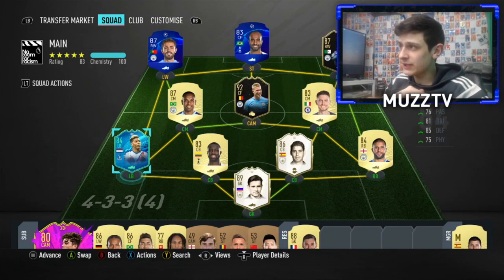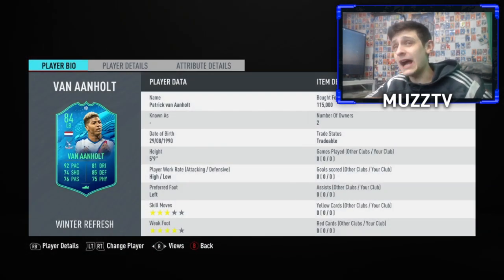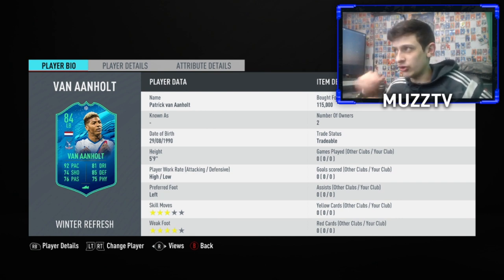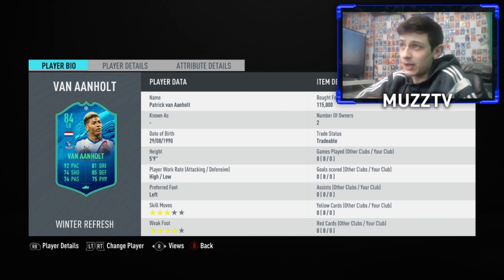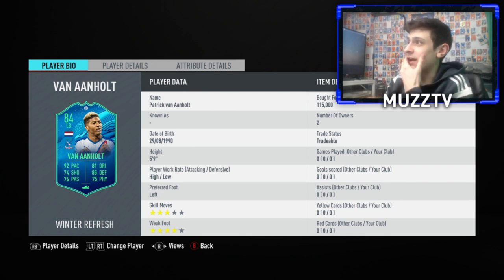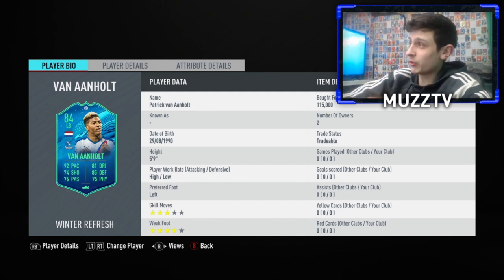Welcome back to a brand new player review. Today I'm gonna be reviewing the 84 Winter Refresh Van Aanholt, who looks absolutely sick. If you want a strong link to him, there's Nathan Ake — I've already done a review on him last video and enjoyed that card a lot. This Van Aanholt is 115K, 84 rated, 92 pace. Looking at his base stats, looks very good — high/low work rates. Five foot nine, four-star weak foot, which is very nice.